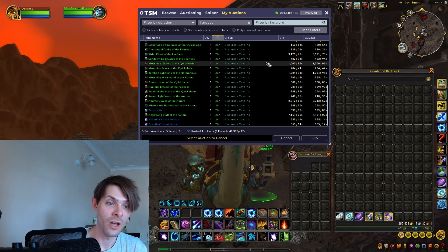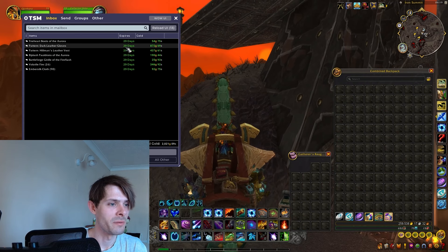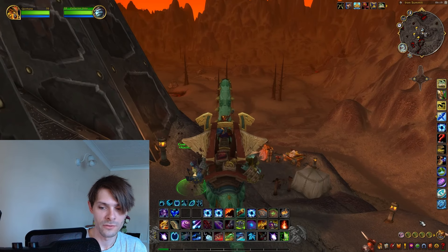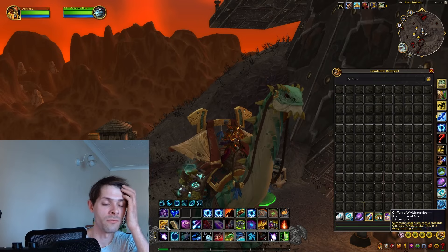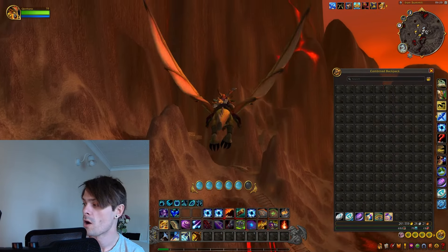Let's jump into the valuations on the auction house. Going into Blackrock Caverns, we can open this up. After farming all this up, I came out with 48,385 gold on my server. There are a couple of notable items: the Razor Wind Staff at 4,500 gold, the Angerfang Broadax at 14,800 gold, the Sissure Cloak at 3,121 gold, another Angerfang Staff for 7,151 gold, and the Aboraz Gloves for 2,312 gold. The rest are under 1,000 gold.